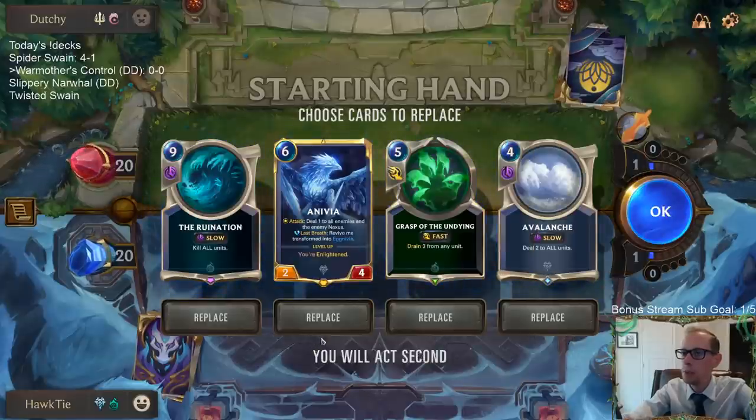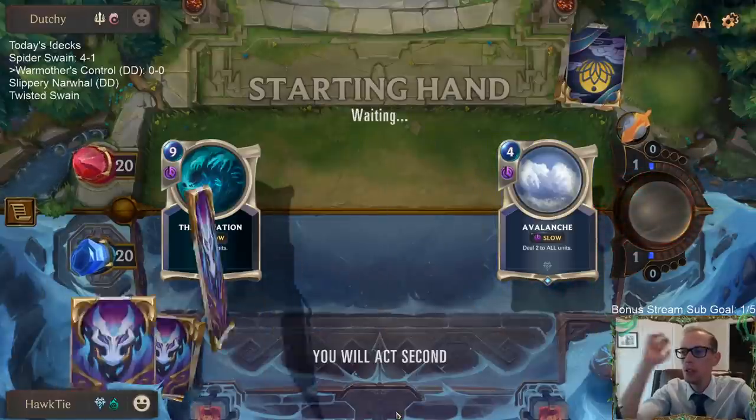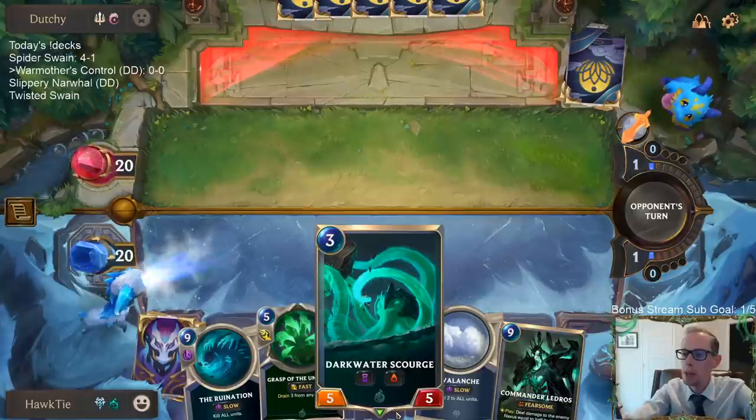Shen Fiora. Ruination should be great against Shen Fiora. Usually I'd be mulliganing Ruination, but against Demacia, that's about the only time I'm keeping Ruination.